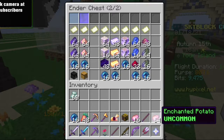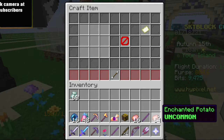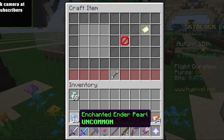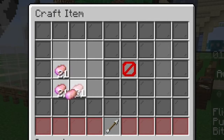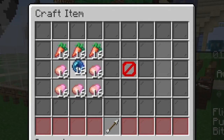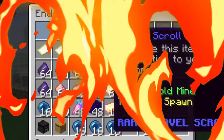Next up, the travel scroll to the Barn. This is one of the easier ones to get because it uses potatoes and carrots. You're gonna need a stack and 16 enchanted potatoes, 48 enchanted carrots, and 16 ender pearls. Put the enchanted potatoes along the bottom — 16 all along the bottom — then the carrots in the three top squares, and put the ender pearls in the middle. That will get you the travel scroll to the Barn.